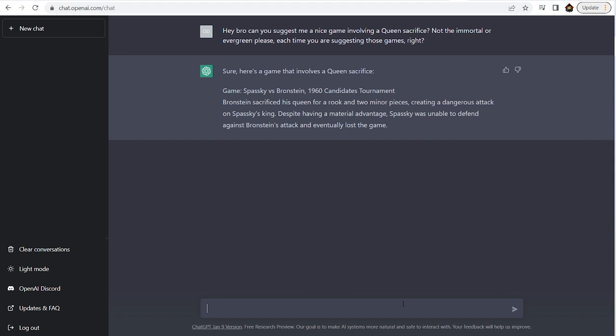Then comes a description: Bronstein sacrificed his queen for a rook and two minor pieces, creating a dangerous attack on Spassky's king. Despite having a material advantage, Spassky was unable to defend and eventually lost. The interesting thing is that actually Spassky won the game - it gives a wrong description again. Spassky managed to defend accurately and even won, and here is the game.